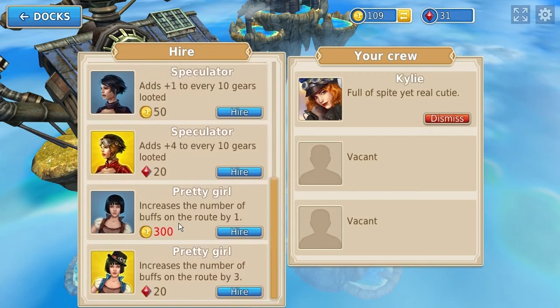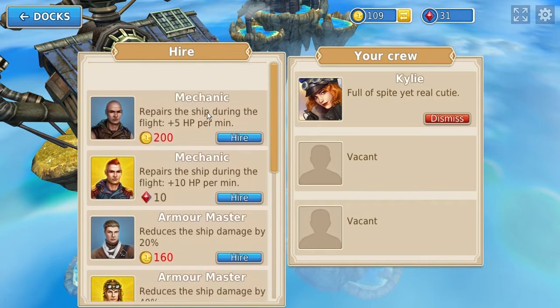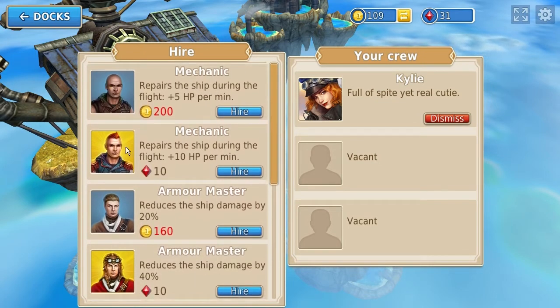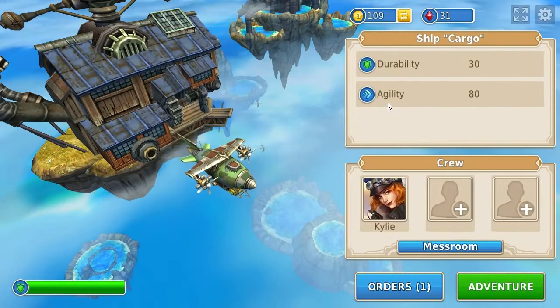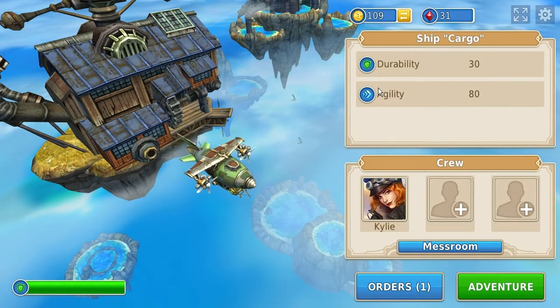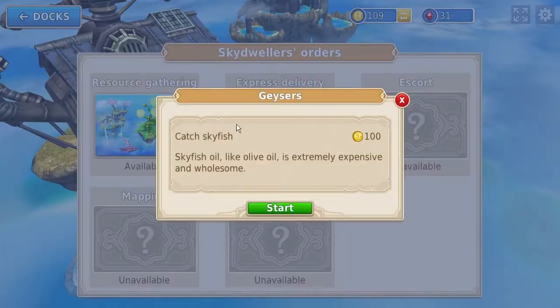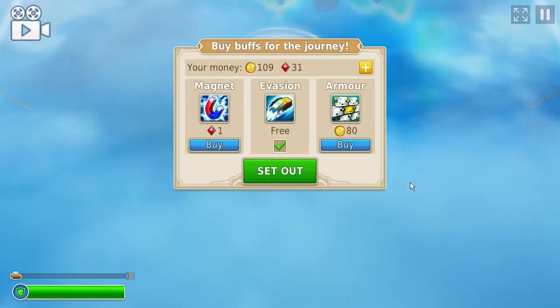I don't know if they have any sort of personality or not. She definitely does — she talks to you. But I haven't gotten to that point yet because I haven't earned enough coins. The way you earn coins is by completing levels. As for the ships you can have, I think you only have your one ship. It says your durability and agility, and you have your orders, which are essentially the quests. So let's do one level — I can buy buffs for the journey. I'm going to just get this free one that I got from the last level by picking it up while riding.